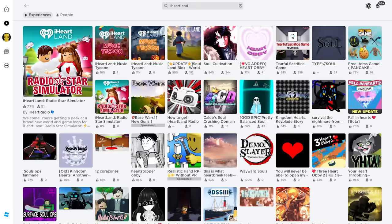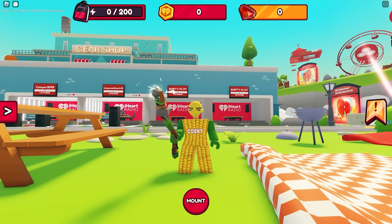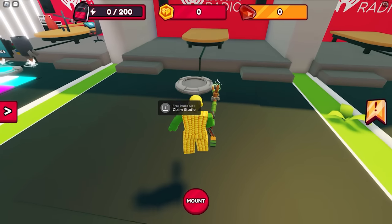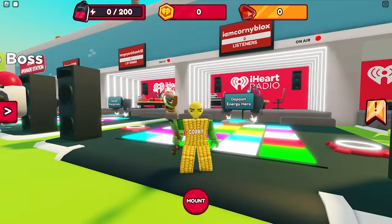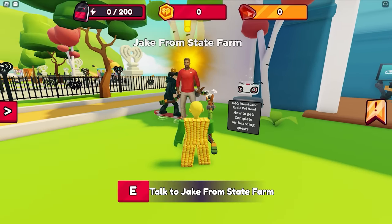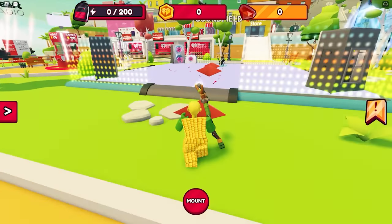Let's join this game called iHeartLand by iHeart Radio. To unlock the new free item, you need to finish the NPC quest. First, go here and claim your studio by pressing E. Then go talk to the NPC named Jake — he will give you some quests. First, go to the sound field and stay in the speaker area to gather sound energy.